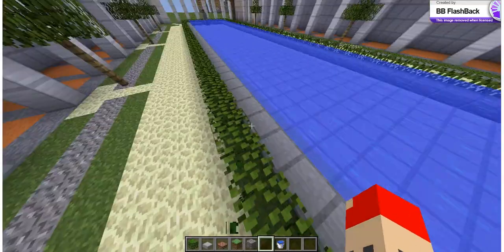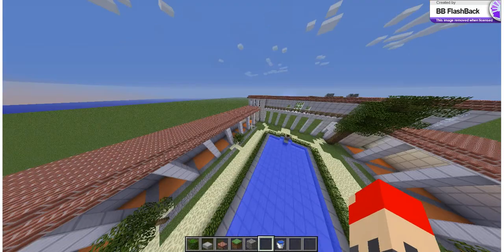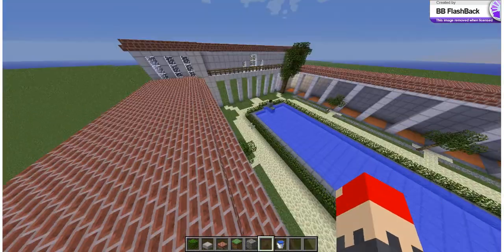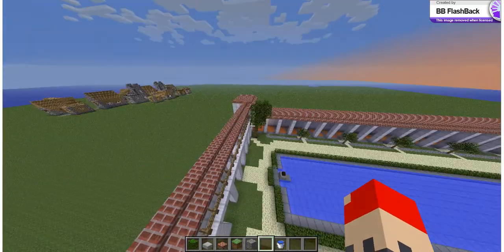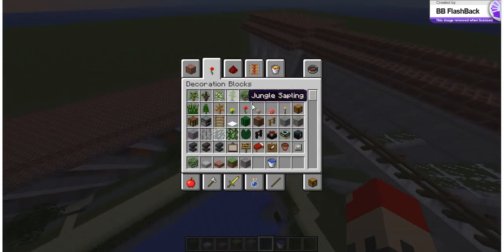I also made this smaller, so I had more space for the sides. And I also added these bricks — bricks here. And I need a sapling here.